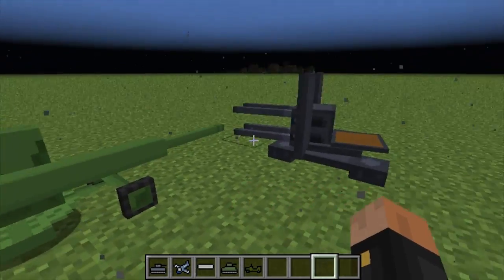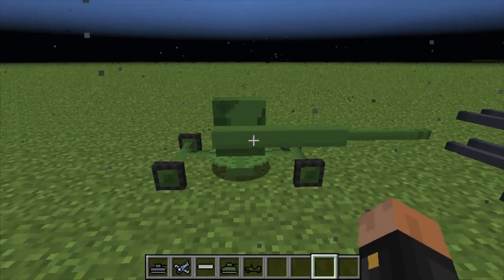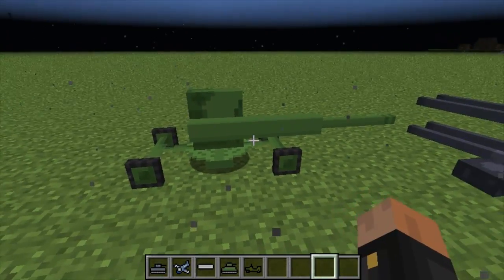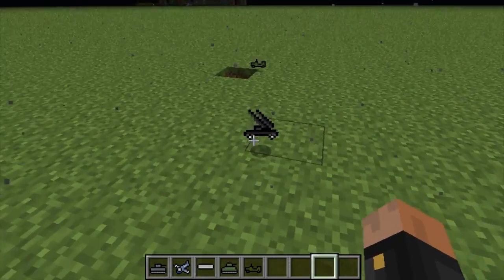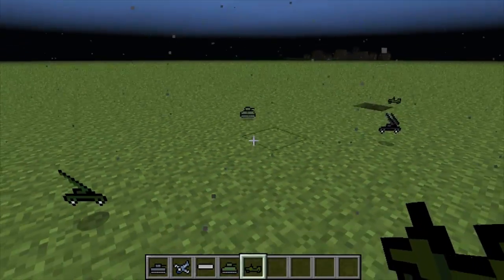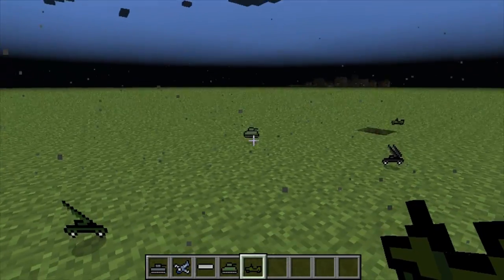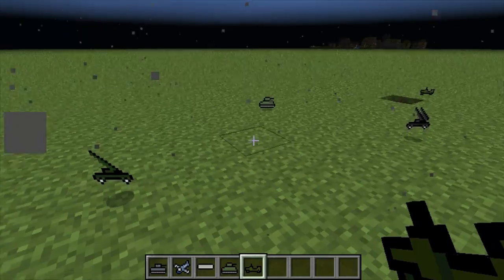Another cool feature is that now when you start removing an AA gun from its location, instead of punching it 100,000 times before it comes off, you can just punch it once and it's gone. You can do this to vehicles, planes, and anything in your way — just place down a vehicle, punch it once, and it's gone. Instead of punching it 100 times until it destroys, you're going to get all its parts.